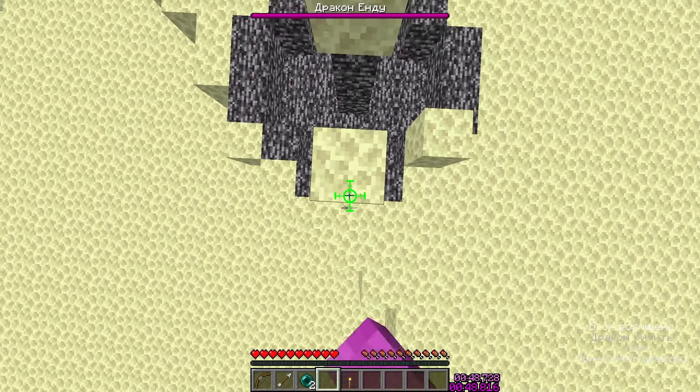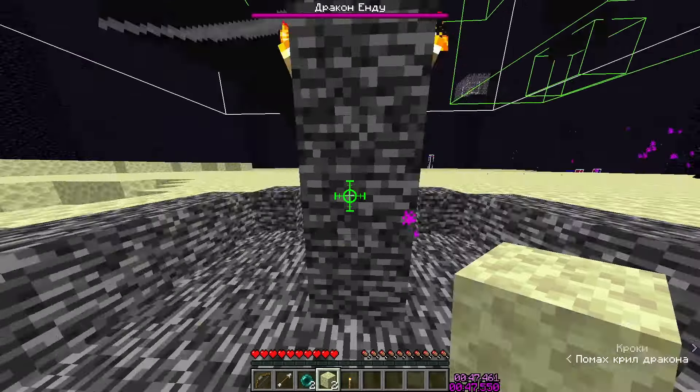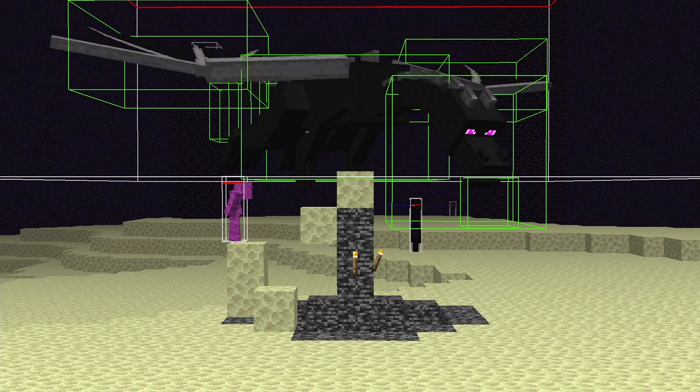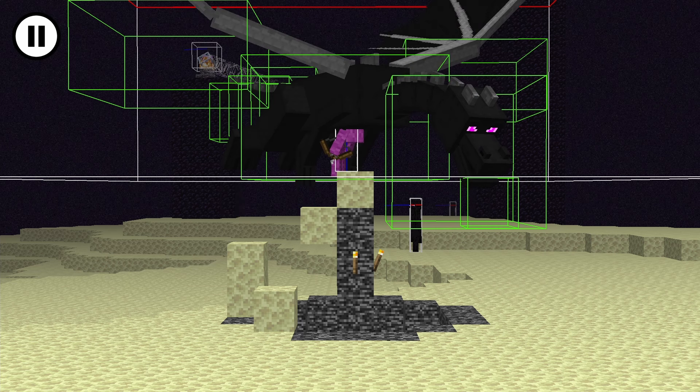First, you jump out of the fountain and pillar up two blocks. Be careful to stay outside of any of the dragon's hitboxes, because that would obstruct your block placement. You can use F5 or just stand on the back of the block while pillaring. Next, jump to the block you were hiding underneath, then jump up once more to over the center of the fountain. At this point you're going to be inside the ender dragon, but you should be fine since while the dragon is perched, only the head hitbox will deal damage.